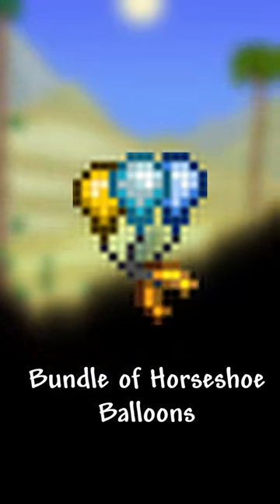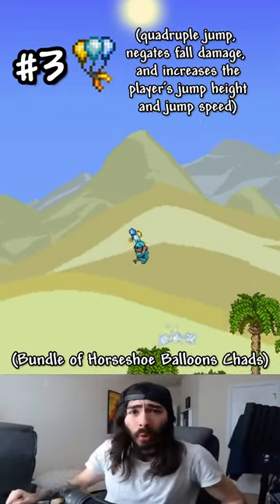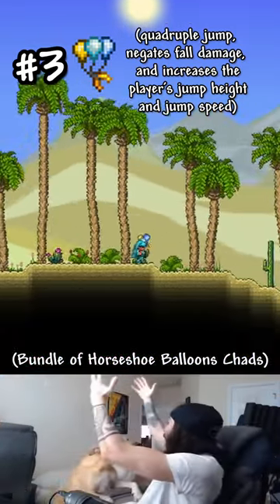Bundle of Horseshoe Balloon. This combines the effects of the Blizzard in a Bottle, Sandstorm in a Bottle, and Cloud in a Bottle, allowing you to quadruple jump, taking zero fall damage on top of that.